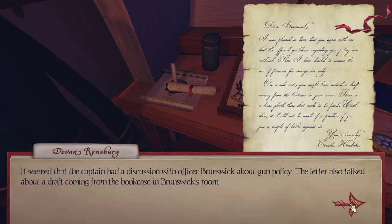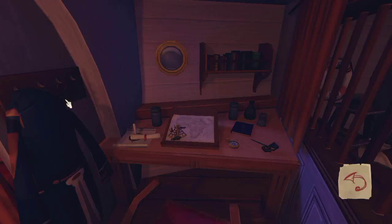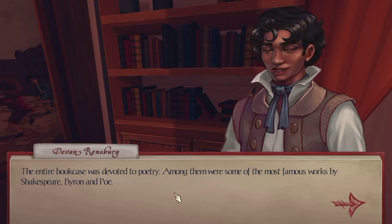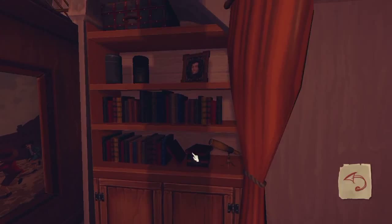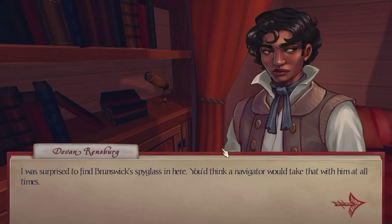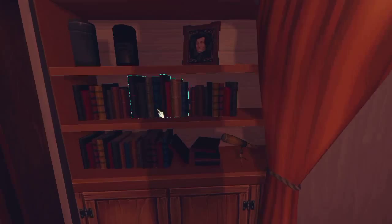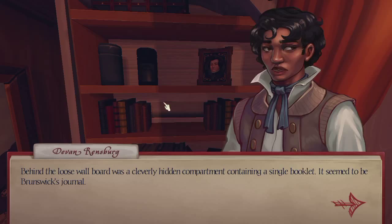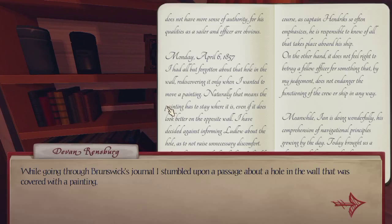That looks rather like a key but it's not what we need. The entire bookcase was devoted to poetry — among them were famous works by Shakespeare, Byron and Poe. I was surprised to find Brunswick's spyglass in here; you'd think a navigator would take that with him at all times. A loose board was cleverly hidden behind a couple of books. Behind the loose wall board was a hidden compartment containing a single booklet — seemed to be Brunswick's journal. I thought it would be the gun. While going through Brunswick's journal, I stumbled upon a passage about a hole in the wall covered with a painting.